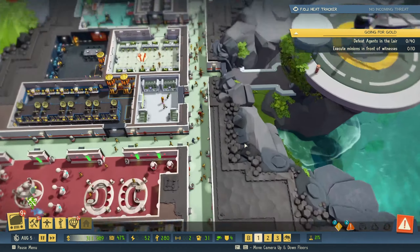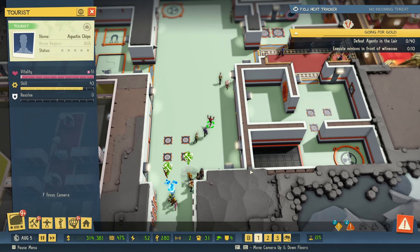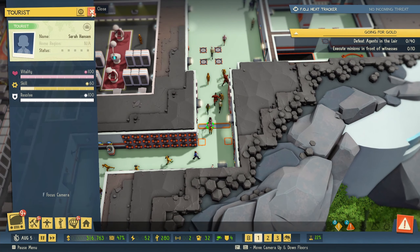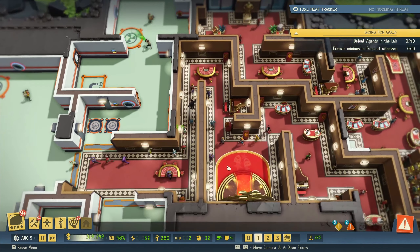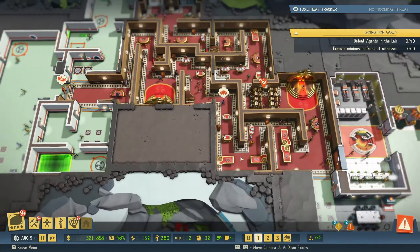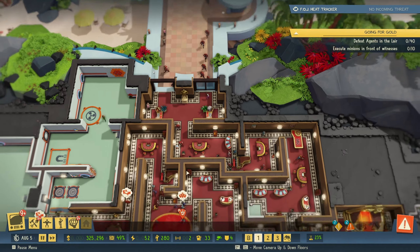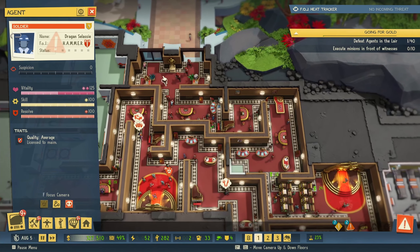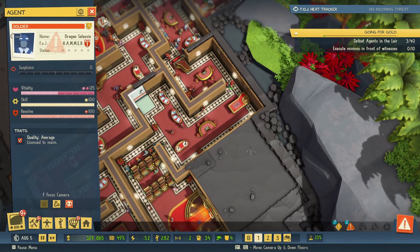We do have some traps being triggered in here. Why do we have a tourist in here? Why are tourists actually coming in here? You are in the wrong place. We do have some agents here, which is okay. Oh no, we have some soldiers there, and quite a lot actually — 1, 2, 3, 4, 5, 6, 7, 8, 9, maybe 10 if I miss one. 10, yeah. This is not cool.